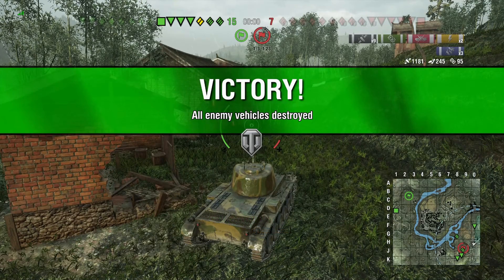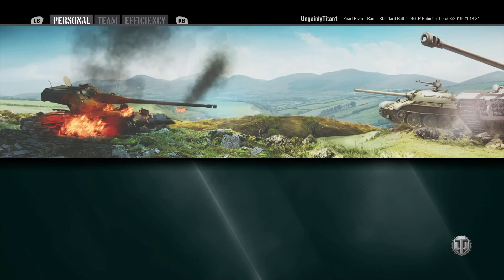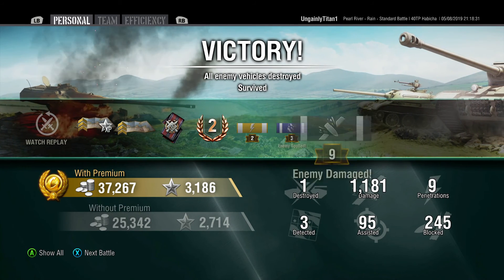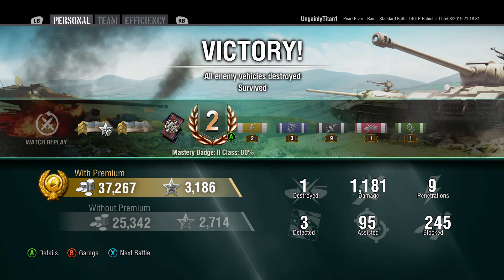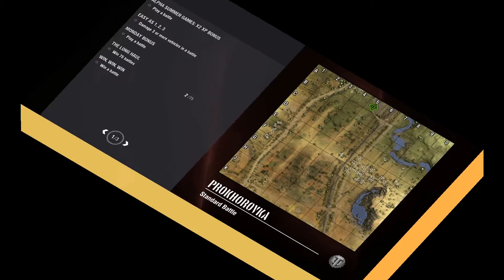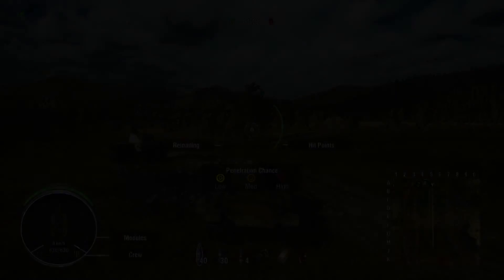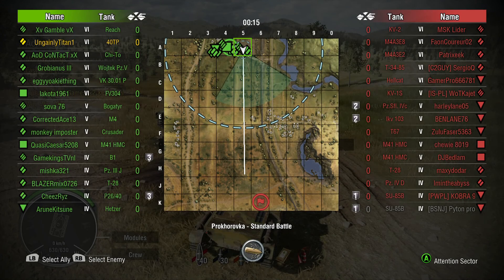So we have a victory. I think it was a reasonable performance on a stock tank — we got 1,100 damage, second class mastery. We only got one kill and 95 assist, but I wouldn't expect a lot of assist damage out of this tank; it just doesn't have the view range or visibility. Now, stock definitely won't perform as well against higher tier tanks. But this game I wanted to show because it's Prokhorovka, with the stock 40TP and 330 metres of view range — and I get a patrol duty.